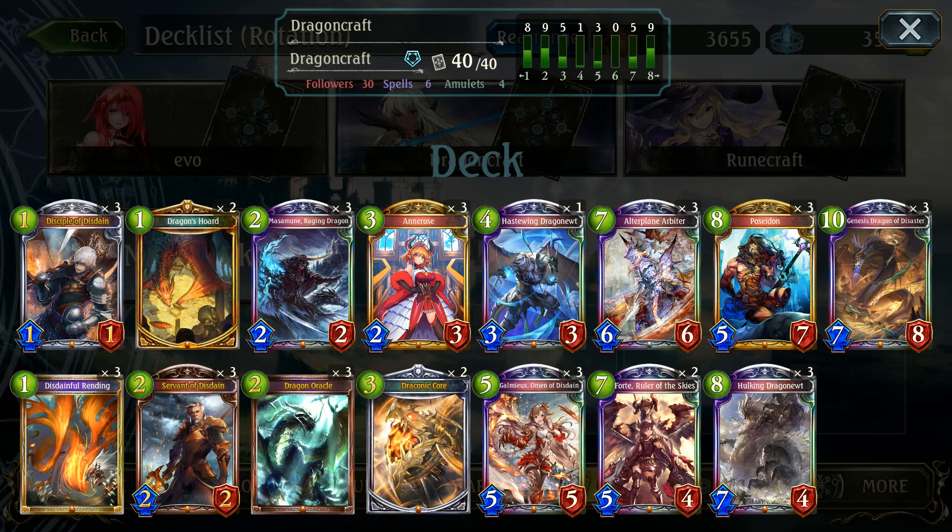This deck was actually extremely consistent and very well played. It's very easy to get the hang of and adjust. As long as you can get your ramp up fairly early, you're not going to have any trouble. And even when you don't get your ramp up, there are some decently valued cards like the Servant of Disdain and Enrose that you can play out even pre-Evo and get some good value out of. If you guys enjoyed this video, you'll find the deck link in the description below. Be sure to hit the like button and subscribe. Until next time, guys — see ya.